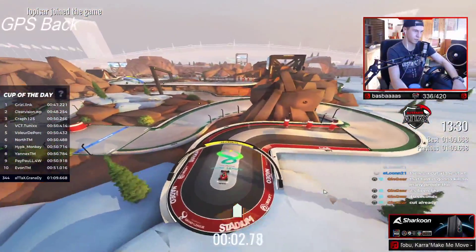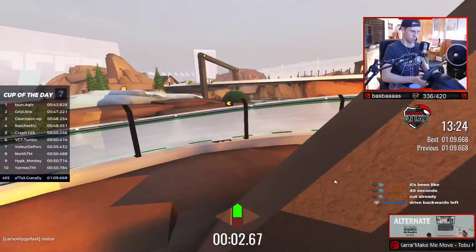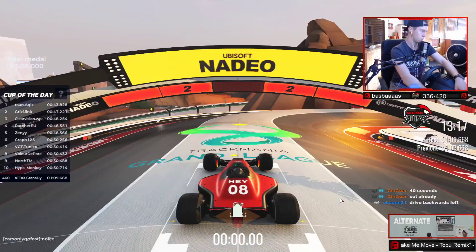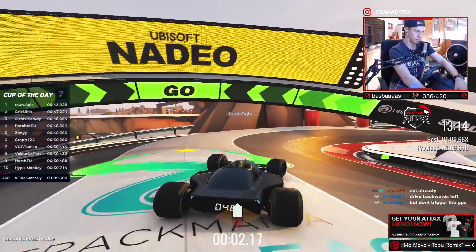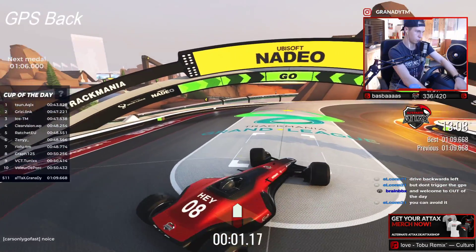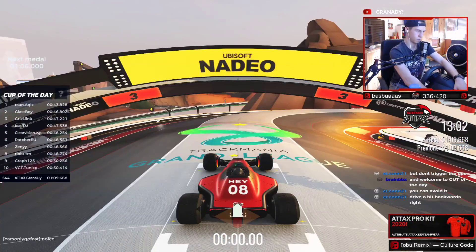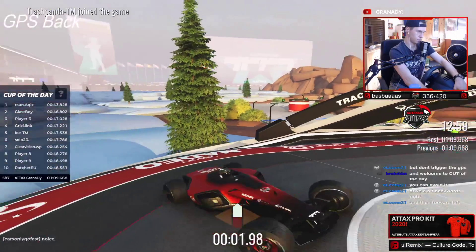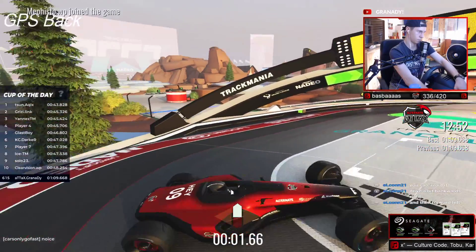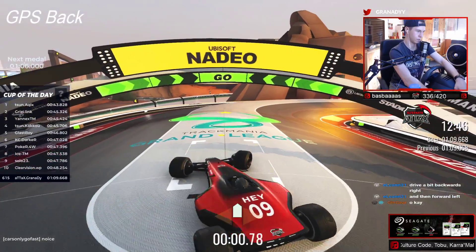You can... wait. Drive backwards left, then there's the GPS. What do you mean backwards left? Don't trigger the GPS. How are you not triggering the GPS? Maybe drive forward a bit? You drive forward a bit. But I think it's not even that much faster. Drive a bit backwards right, and then forwards left.